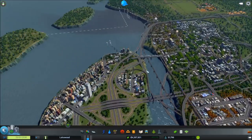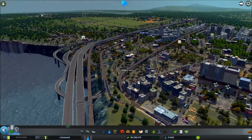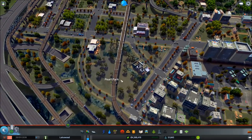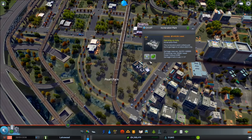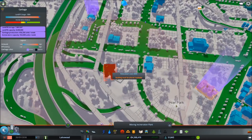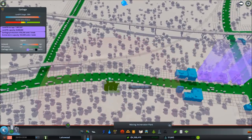Let me pause this real quick. What I was thinking for this area here — you can see there's no one really working here — I just want to get rid of this road and relocate this building. Since it's a polluter and we're switching over to forestry, let's just keep moving these guys outward.